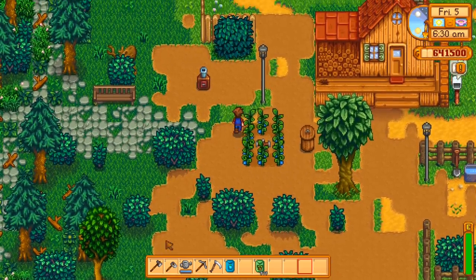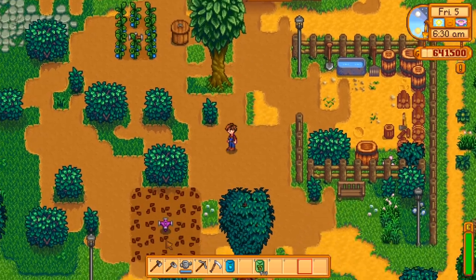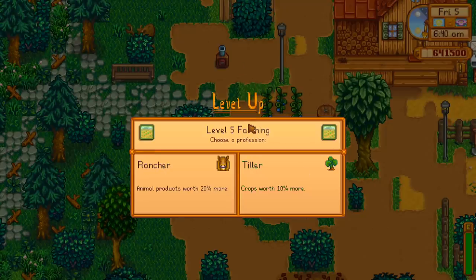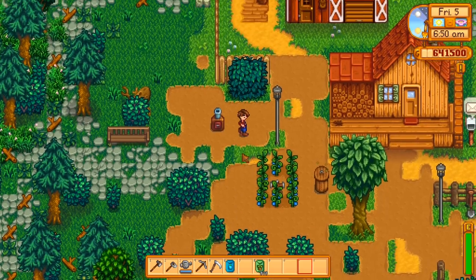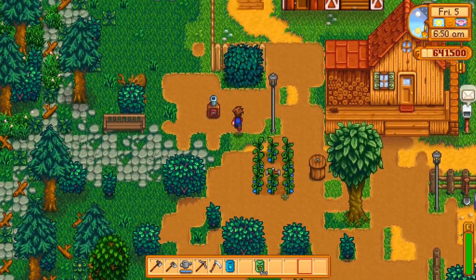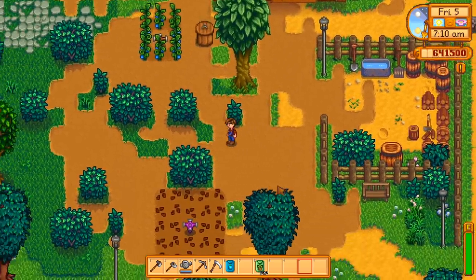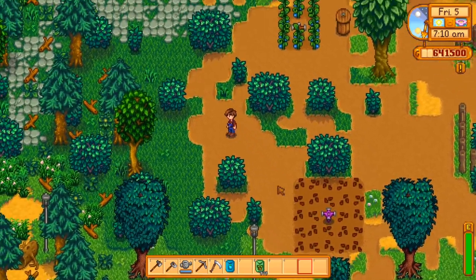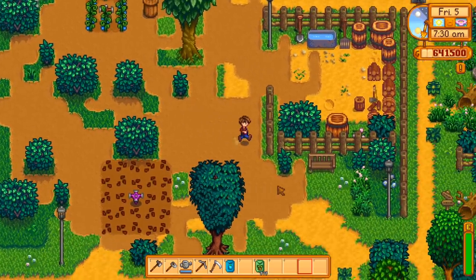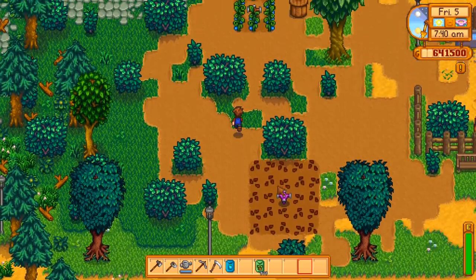If you went back and chose Rancher at level 5 instead, you get different level 10 choices: Coop Master, which helps you befriend coop animals quicker and cuts incubation time in half, or Shepherd, which helps you befriend barn animals quicker and makes sheep produce wool faster. I'd always go for Shepherd because barn animals are more valuable — they produce truffles, milk, and cheese. But really, by level 10 in either path you've probably got lots of money. These late choices are mostly about saving time since you're likely exploring other parts of the game.